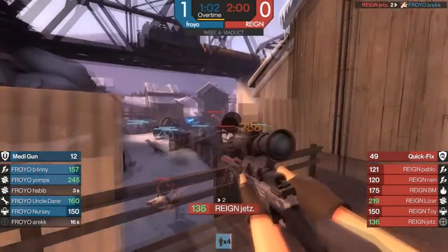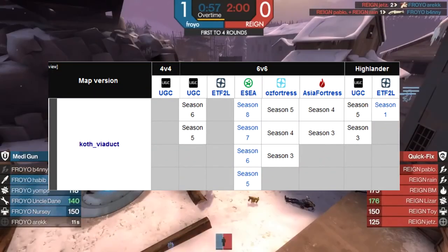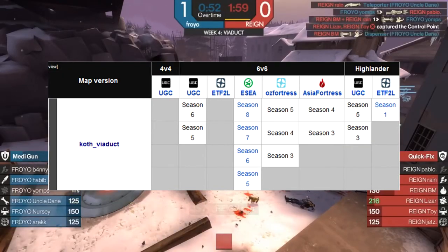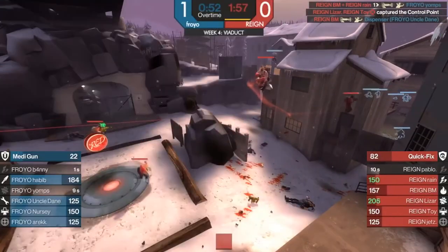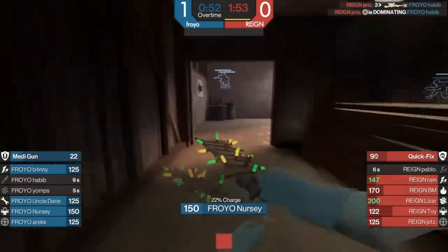Viaduct got into the comp map roster pretty damn fast. UGC Highlander started using the map in Season 3, ESEA in Season 5 of Sixes, and ETF2L since Season 1 of Highlander. It was fast-paced in every format and every class had its opportunity to shine.